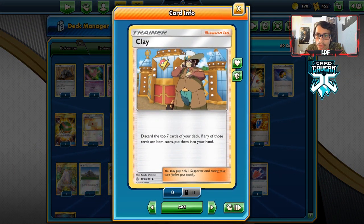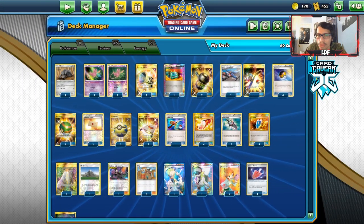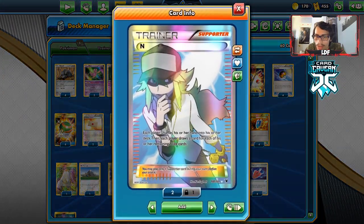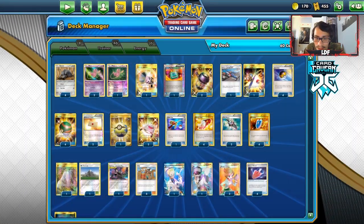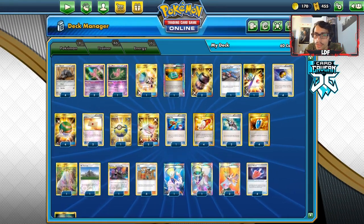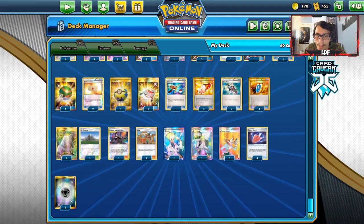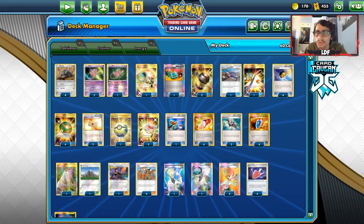I've got four Clay for the engine, one Korinna, three Juniper for draw — really good to be able to just dump your hand for a better one sometimes. Four Cursed Shovel of course, no Life Dew — I've opted just for the Cursed Shovel engine — and six Metal Energy round out the list. This is my Durian Mill deck in Expanded with Cursed Shovel. The deck does gain some new legs, so let's go try it out.